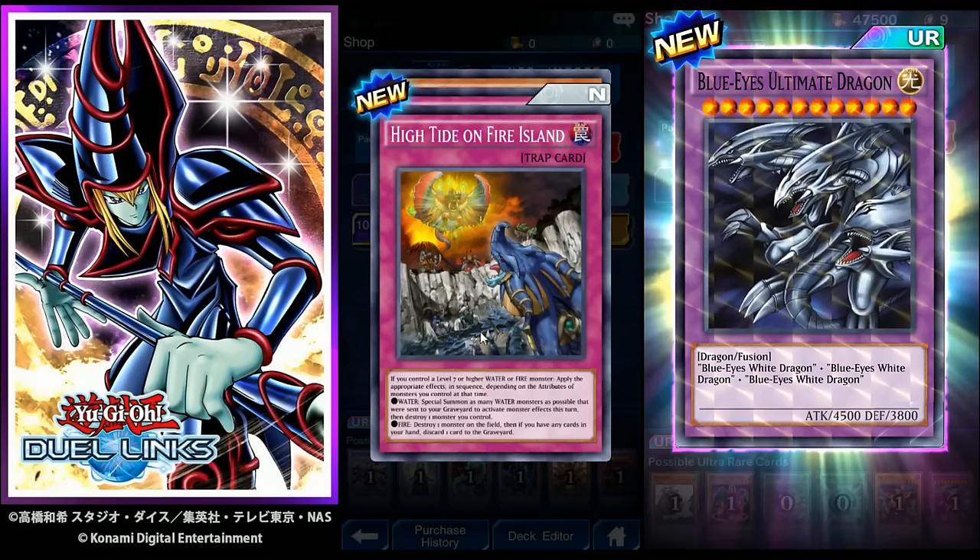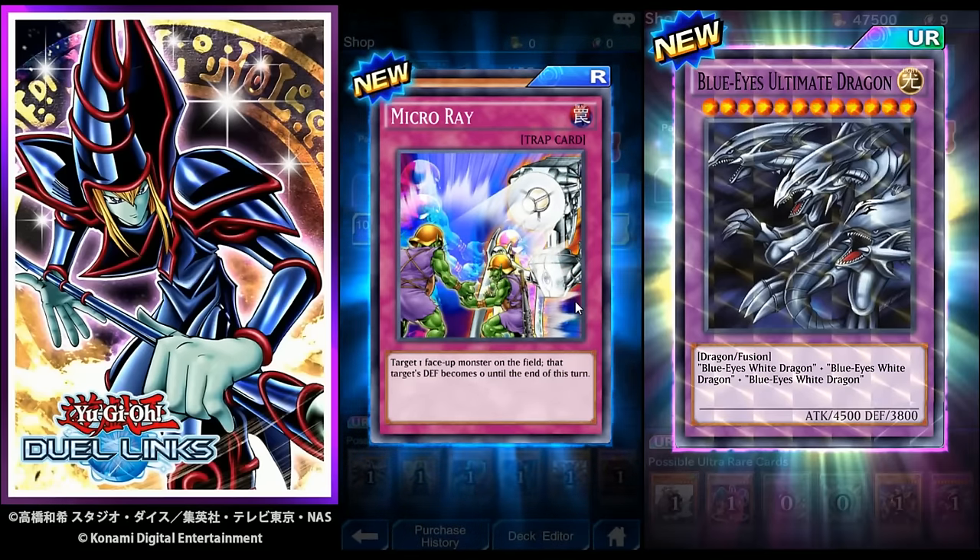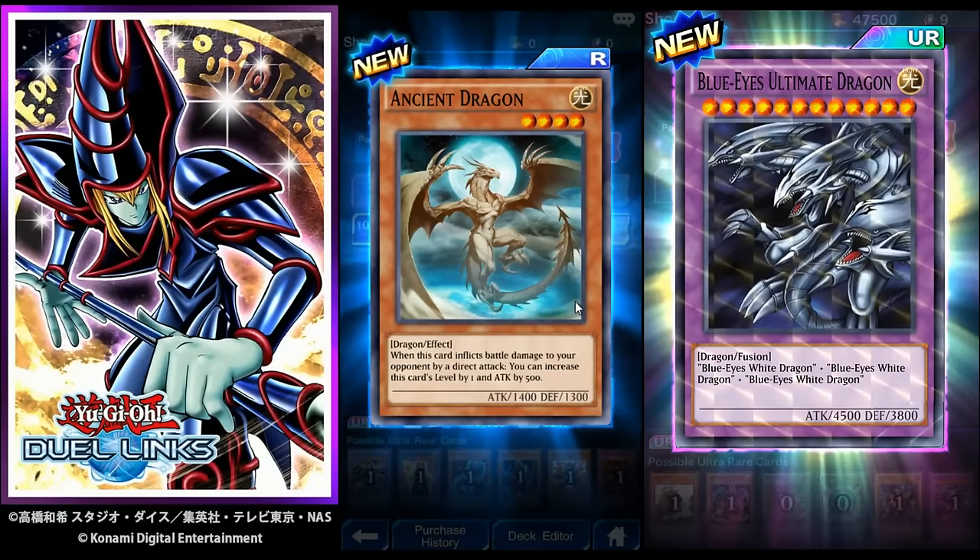High Tide on Fire Island: if you control a level seven or higher Water or Fire monster — Water: special summon as many Water monsters as possible that were sent to your graveyard to activate monster effects this turn, then destroy one monster you control; Fire: destroy one monster on the field; if you have cards in hand, discard one to your graveyard. Micro Ray: target one face-up monster on the field, that target's defense becomes zero until end of turn. Ancient Dragon: when this card inflicts battle damage by direct attack, increase its level by one and attack by 500.